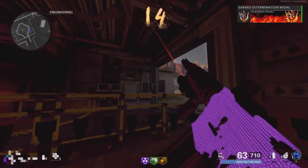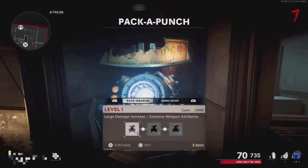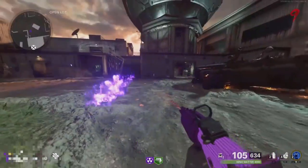For this first glitch, all you need is Easy Shot tier 3, Mule Kick tier 3, and PhD Slider tier 4. Before we start this glitch, I also recommend that you upgrade all your weapons and get everything you need.